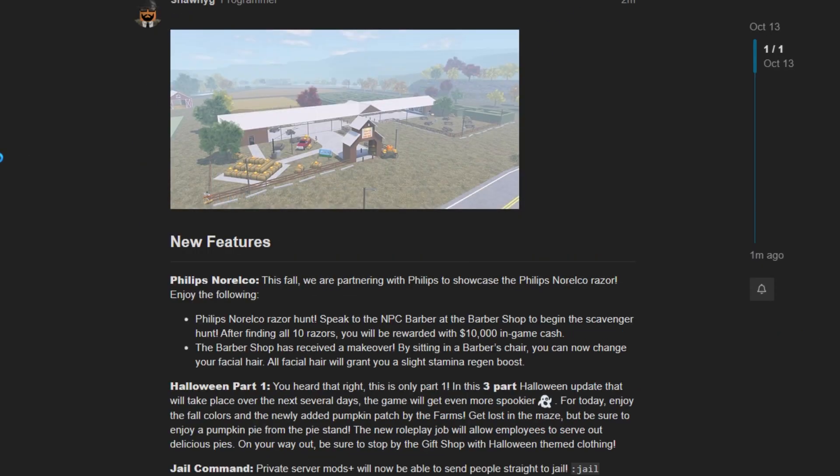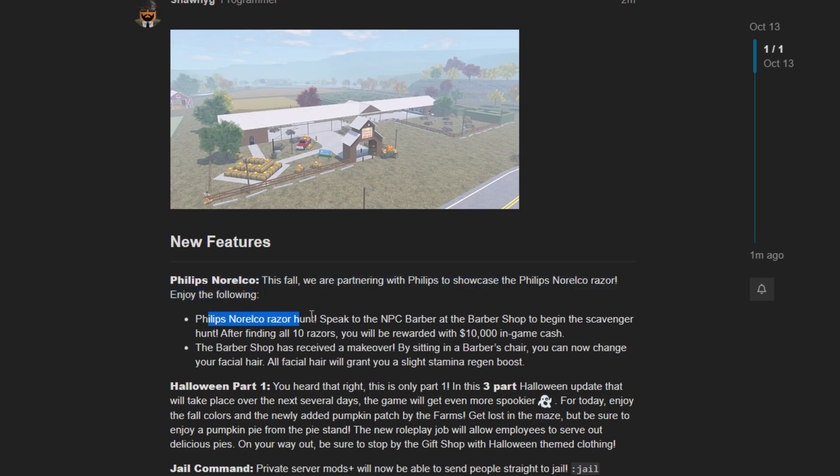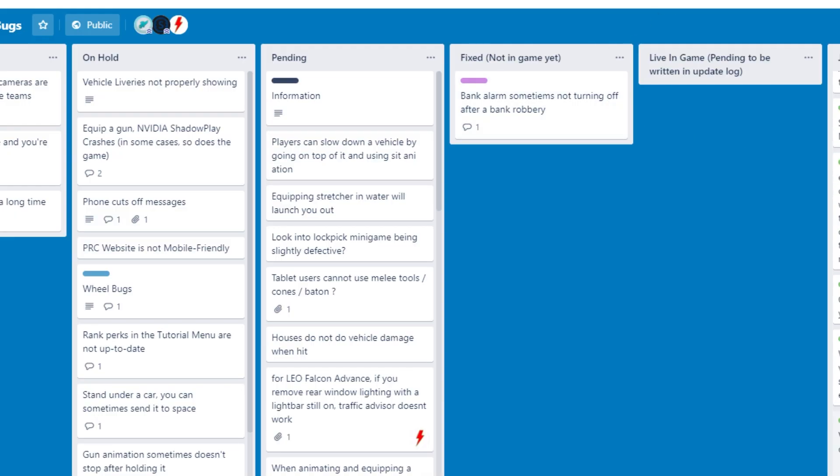I stalked the developers on the dev forums. Anyways, so we're partnering with Philips. You can speak to the NPC Barber, begin the scavenger hunt, and you find ten... Oh no, we've got a scavenger hunt. I'm terrible at these. And so this is part one out of three. There'll be more coming soon. You can get lost in the maze, enjoy a pumpkin pie, new roleplay job. And then we've got a new jail command, and lots of bug fixes as well. Lots and lots of bug fixes on the Trello as well.